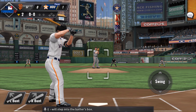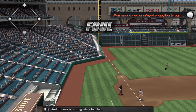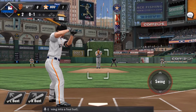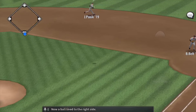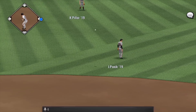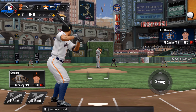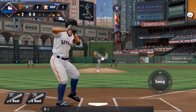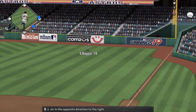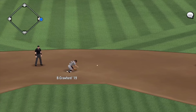Mike Zunino steps into the batter's box. A ball is sent out high towards left and turns into a foul ball. A ball is then lined to the right side — base hit to right field. Aaron Judge steps up to the plate with a runner at first. He smashes it high in the air to the opposite direction, right to number six, who takes it in for the first out.